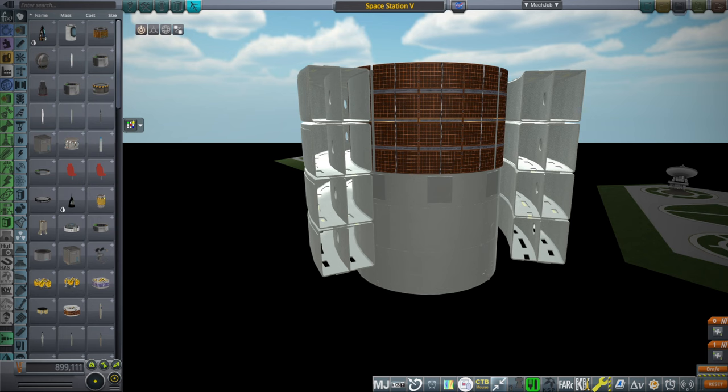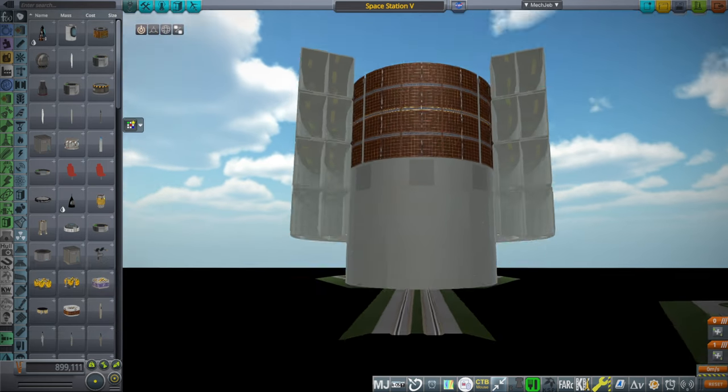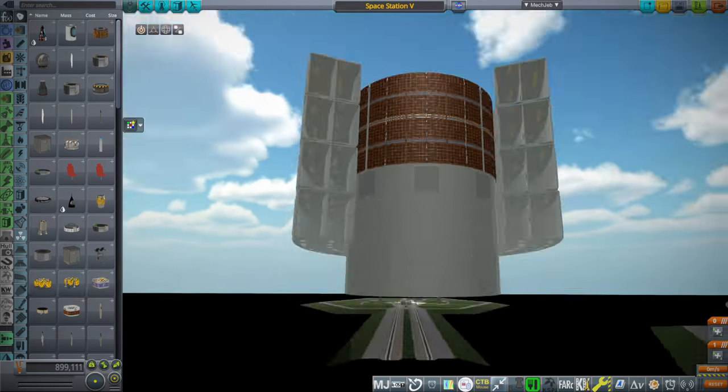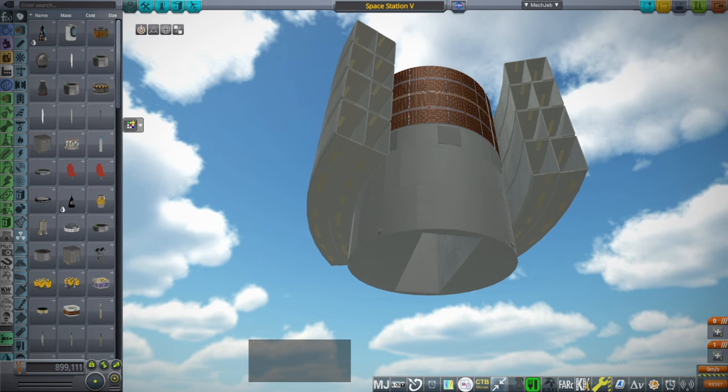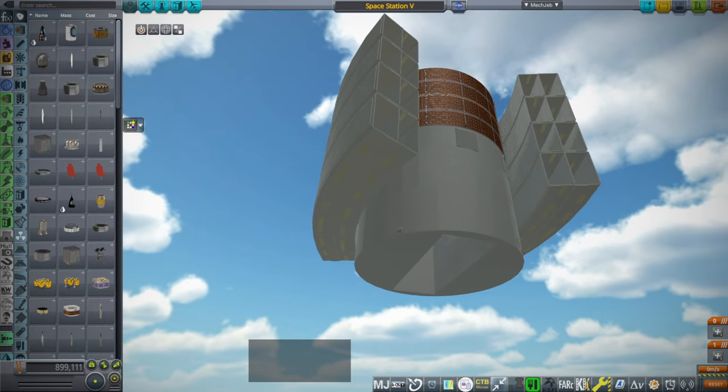Hello everyone, and welcome back to Realism Overhaul Sandbox in Kerbal Space Program 1.12. I've been sitting on a conundrum for a while now, and I'm trying to deal with it in this video. The conundrum is that the Orion space plane — not to be confused with the Orion carrier plane — this is the space plane that's supposed to ride on the back of the carrier plane and go into orbit, from 2001 Space Odyssey. I basically made a replica of it, and it's supposed to dock with a space station.